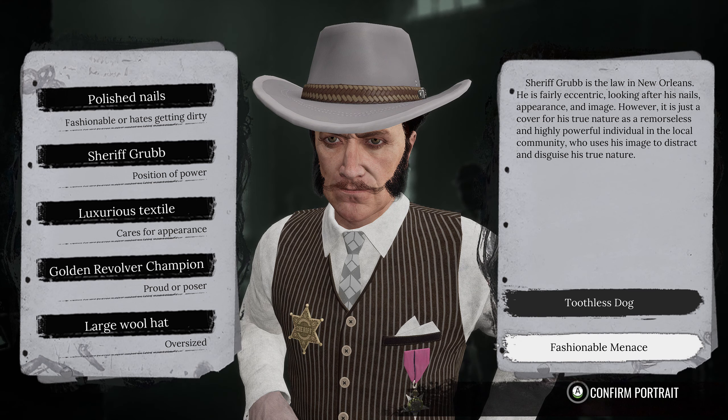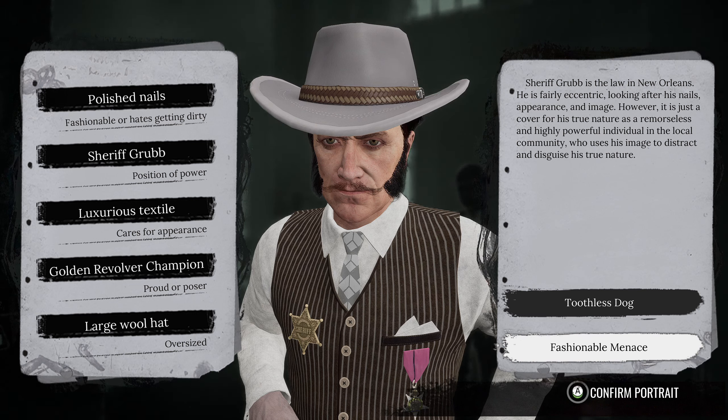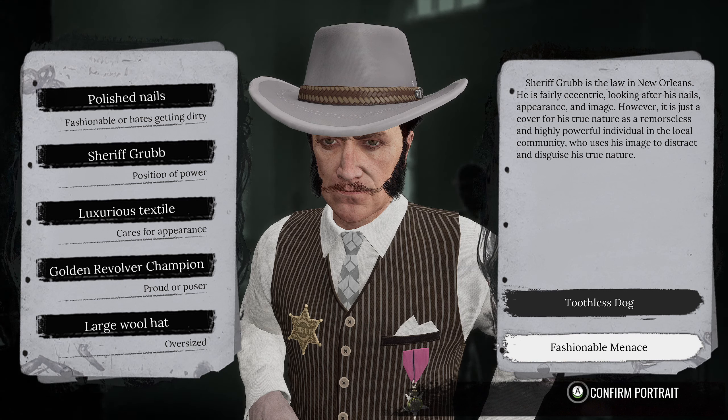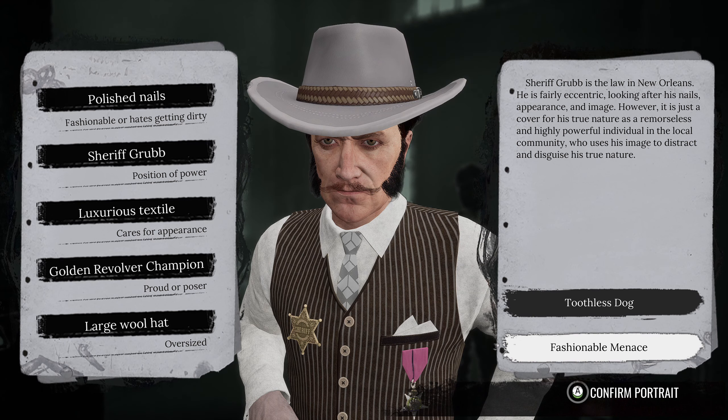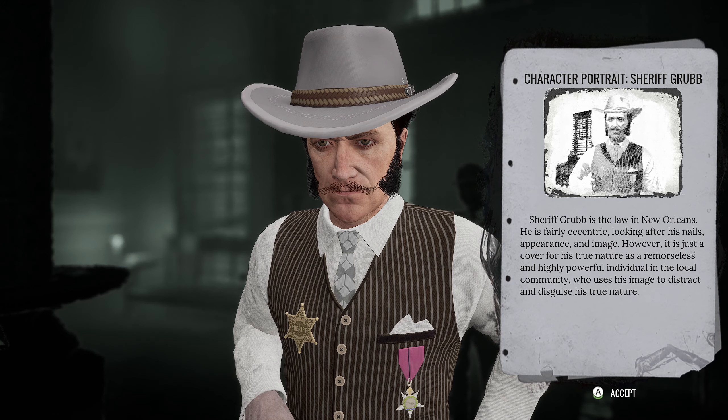Fashionable menace - that sounds like a fun option. Sheriff Grub is the law in New Orleans, fairly eccentric looking after his nails, appearance and image. However, it is just a cover for his true nature as a remorseless and highly powerful individual in the local community, who uses his image to distract and disguise his true nature. I do like the fashionable menace - it sounds much better than toothless dog.